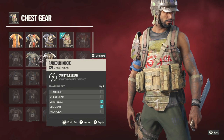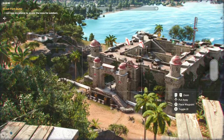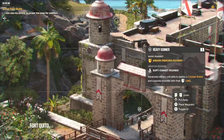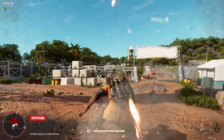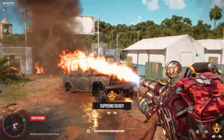I should probably talk about the plot a little bit. Esposito plays Anton Castillo, a dictator with an iron grip on Yara, with an aim to use the island's resources to turn the tiny island into a global superpower, at any cost to the people that he rules over. It's a neat premise, and one that sets up some interesting moral quandaries that I hope are explored throughout the rest of the game.